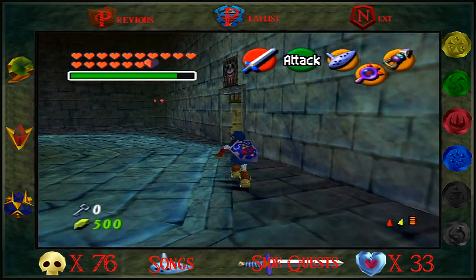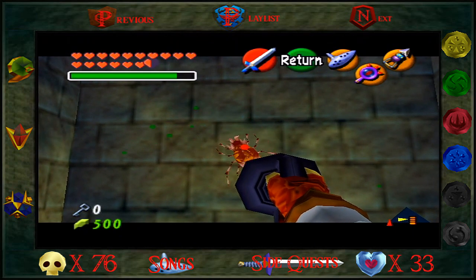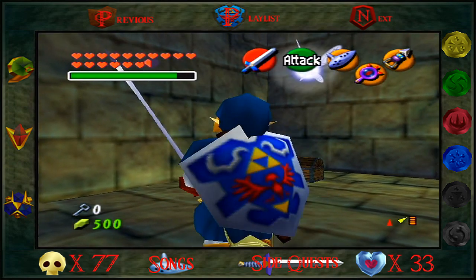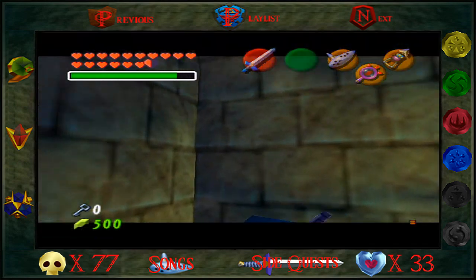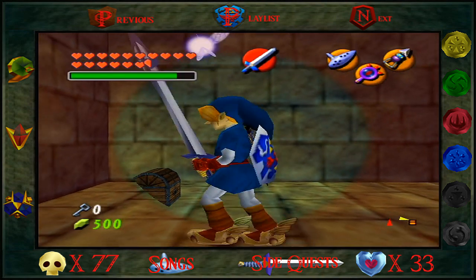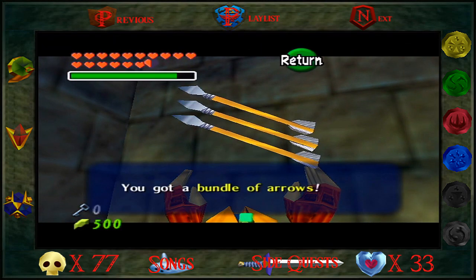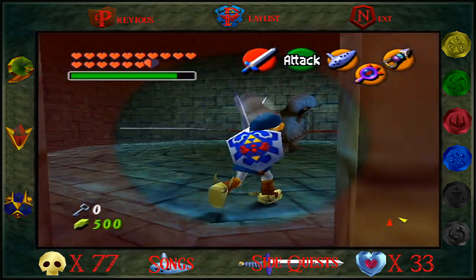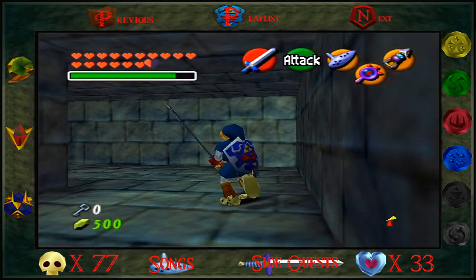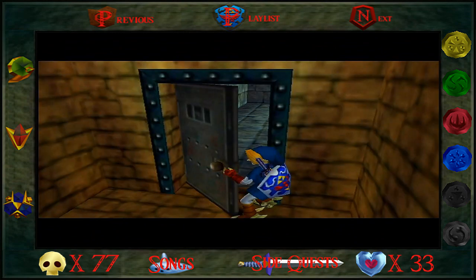I think all we get in here is a Gold Skulltula plus a random chest. This will be number one of five. Sweet. What do we got? A blue rupee and... a bundle of arrows. That's not bad. Let me put the Lens of Truth on just so I can see where these guys are. I know there's hearts in that corner, but I'm not going to bother getting them because I'm only missing a half - not that big of a deal.